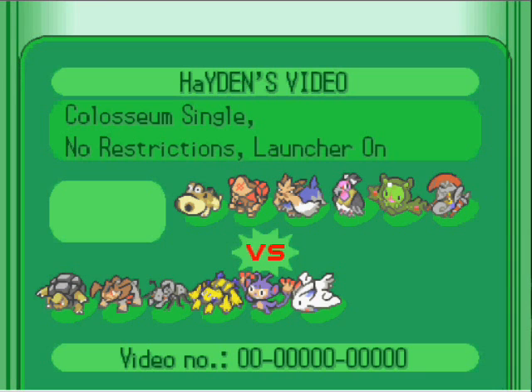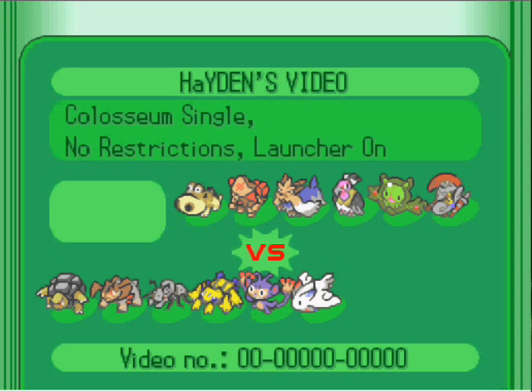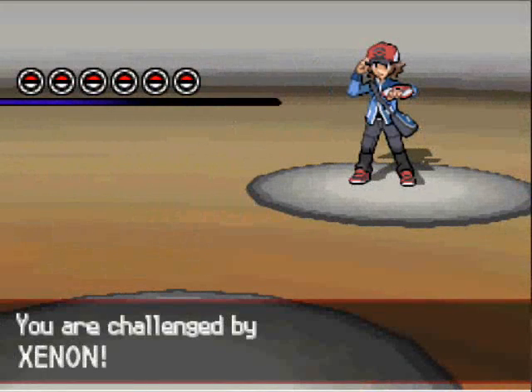The opponent for this battle is going to be Xenon3120. Obviously, this is a 5th gen battle. You can see the teams here. Before we get into the action, let's just review them really fast. You can see that Hayden's team, being the bottom, with the exception of Golem, is pretty quick and offensive, whereas Xenon's is a little bit more defensive. So the burden is going to be on Hayden to see if he can crack through some of these barriers, walls, tanks, etc. So let's see how it plays out.